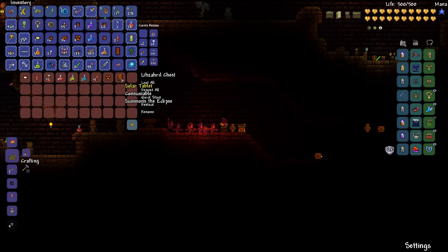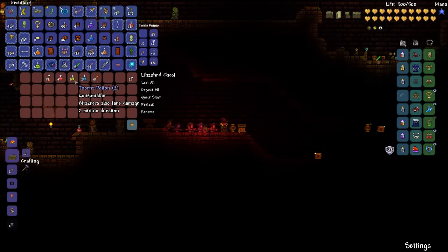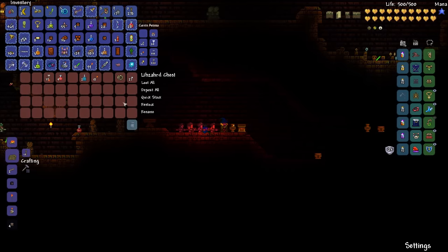Oh, there's a solar tablet in here! Yeah, we'll take that - loot it. Some thorns potions, we'll take those. Get rid of the yellows. Okay, good.